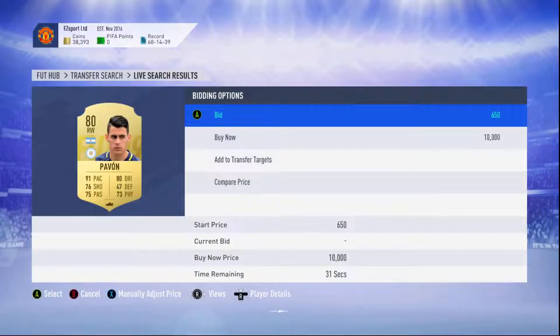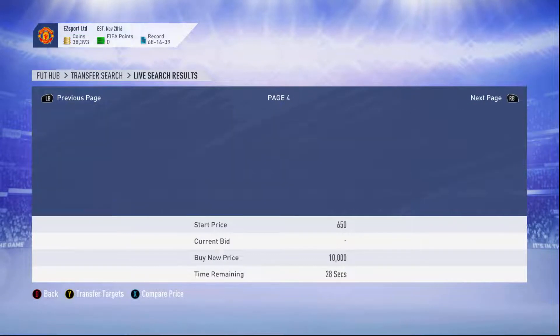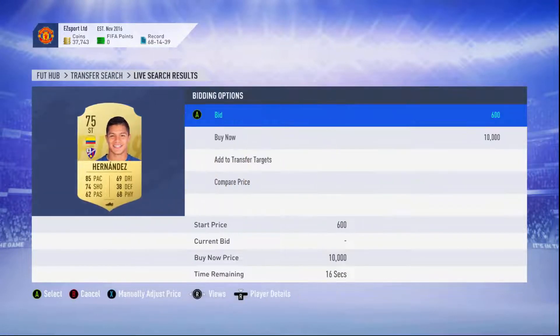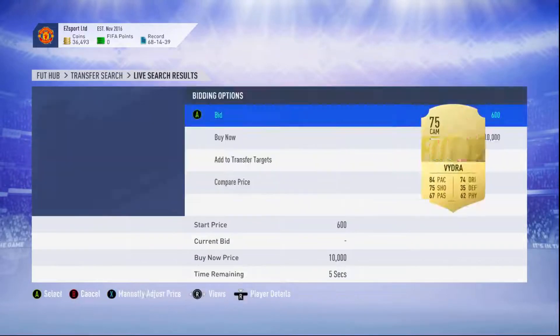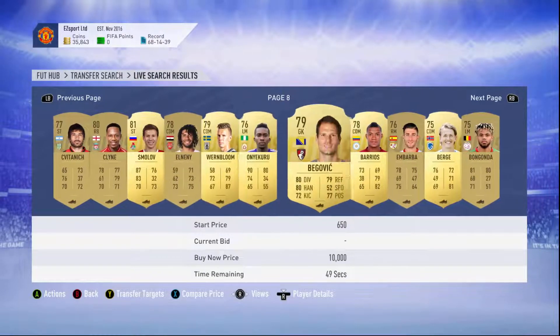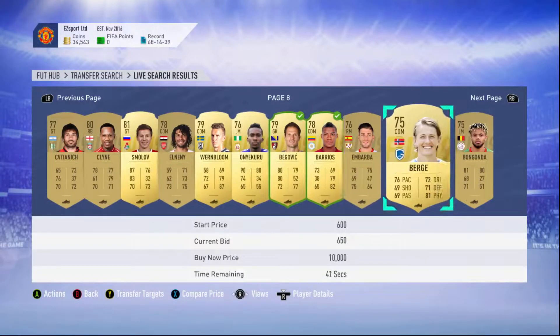I'm happy to pay 700 coins for these. There's definitely someone competing, so I'm just going to go a few pages back. Still under attack — Rooney for 650! I just want to scan through this. There are loads of 600 ones actually, and I'm happy to pay 650 for one of these. Another 600 — I'll pay 650 for it. We'll just do 650 and get two more. I think that's enough already, I've got some in the club already, so that should be enough.